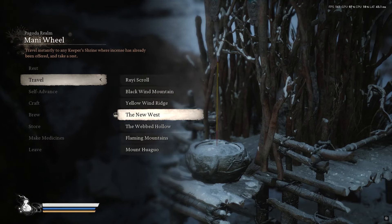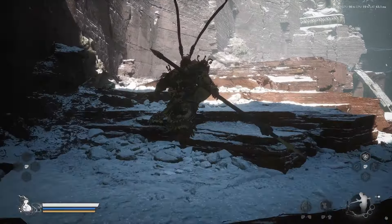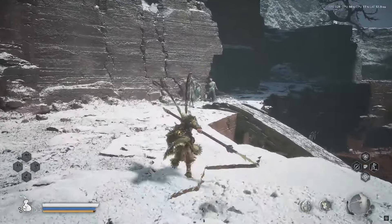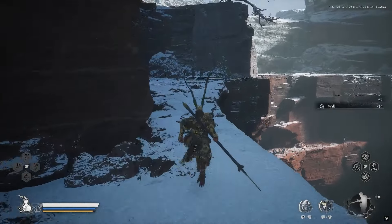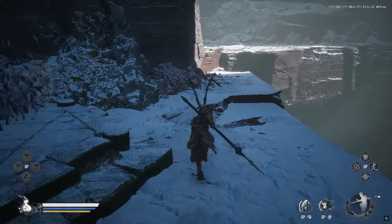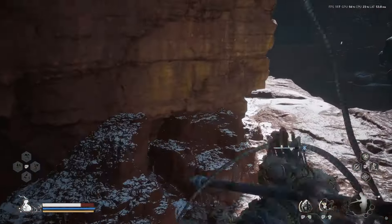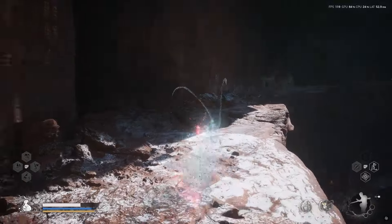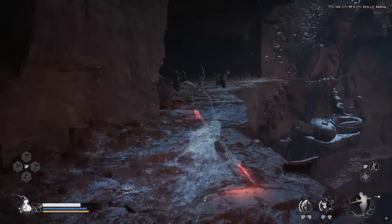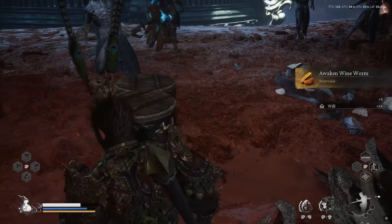The next awakened wineworm can be found in the New West, which is Chapter Three. You'll need to go to the Pagoda Realm and then the Mani Wheel shrine. Once you're here, follow my lead, and when you get to the barrel you can get the awakened wineworm.